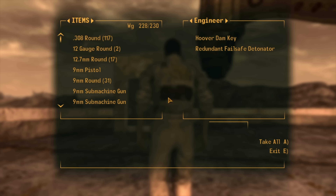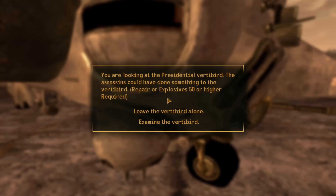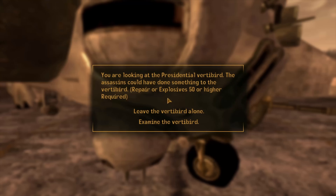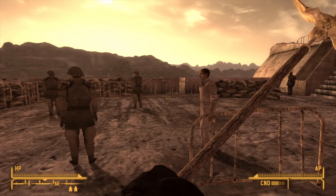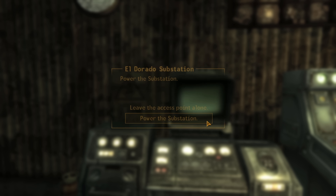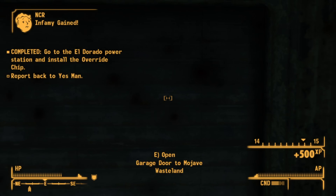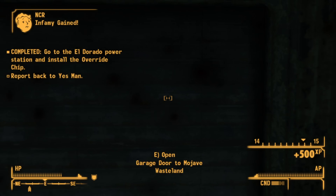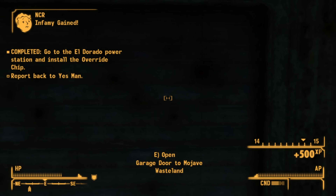We trek to Hoover Dam and report to Ranger Grant to begin the quest. We need to prevent the president from being assassinated — there are three ways it can happen and we need to defuse them all. We don don an engineer jumpsuit, pickpocket the engineer's failsafe codes, go back to the Vertibird to disarm the bomb, then spot a dead ranger below the tower. We go up, find an NCR traitor working for the Legion, give him one good whack — pretty much a one-shot kill — and let the speech conclude. All threats neutralised.